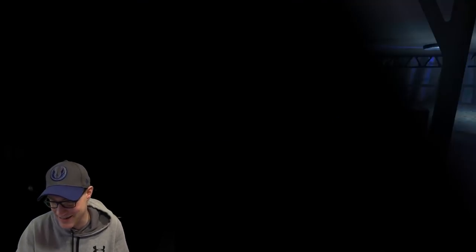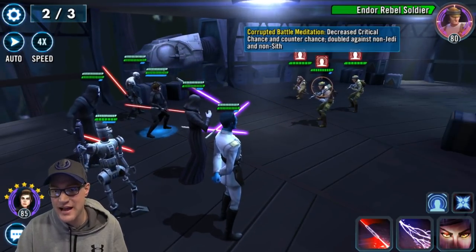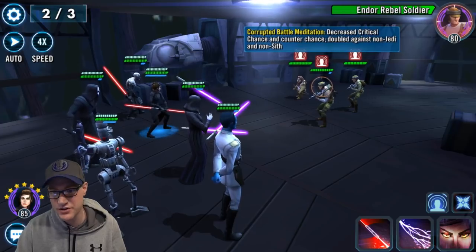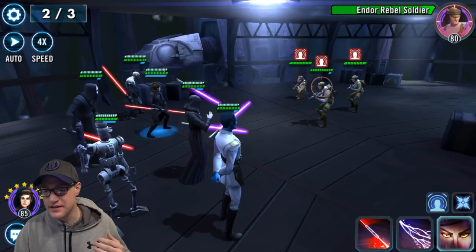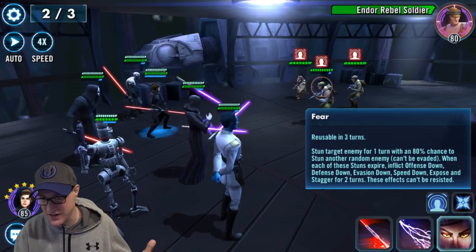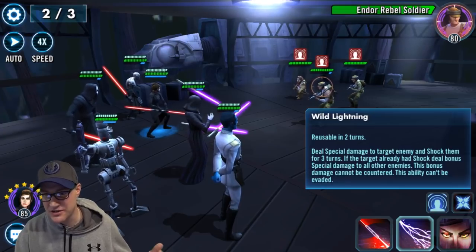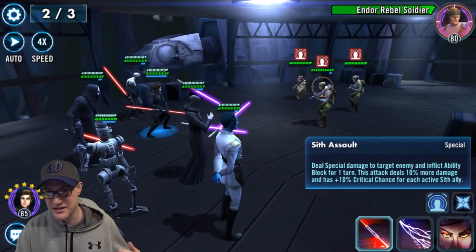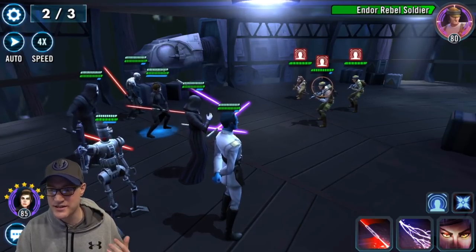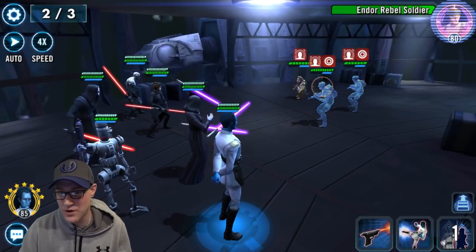Look at this — I'm going to go right at them before Bastila even got an attack because I pressed the wrong button. Okay, it's Bastila's turn now. As you can see, we have the Corrupted Battle Meditation effect — Decreased Critical Chance and Counter Chance on the enemies. Let's look at our abilities: Fear stuns the target with 80% chance to stun another random enemy, Wild Lightning deals special damage and shocks, and the Basic gives Ability Block. We're going to try Fear to stun more than one enemy. I stunned two enemies — yes, that's wonderful!